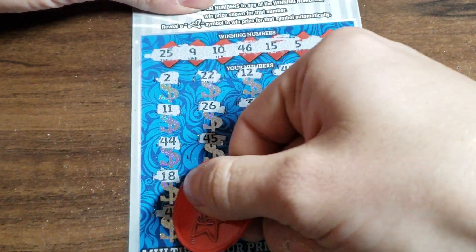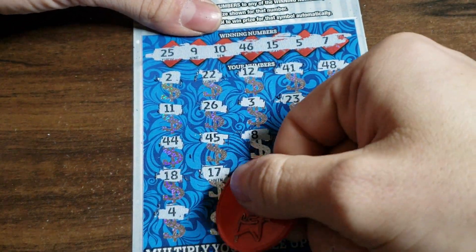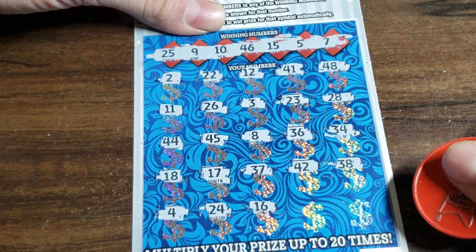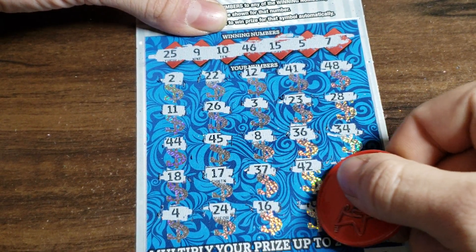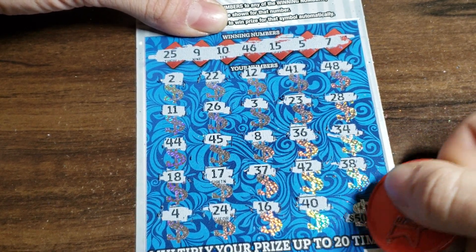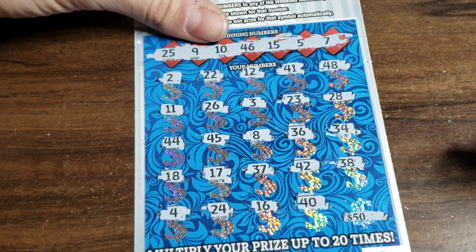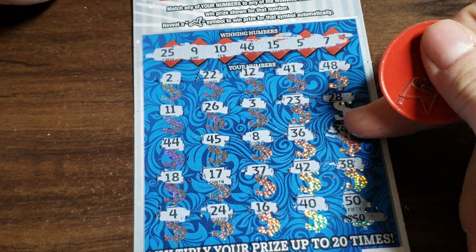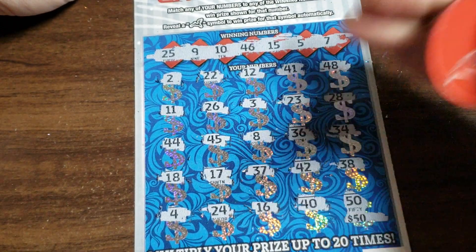Last row. A 4. 24. 16. Not looking good, fellas. 40 and 4 for a $500 winner. It's a 50. 50 for 50. Dang it, this one's a loser as well.